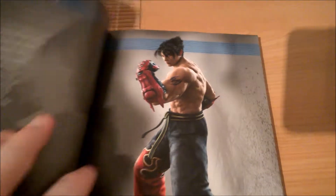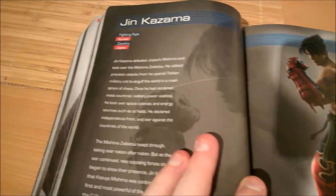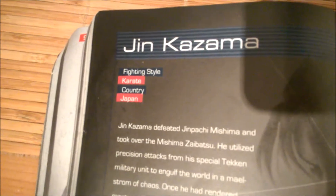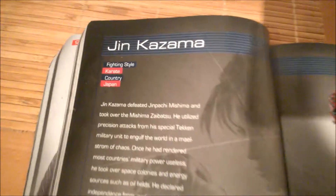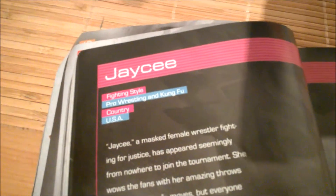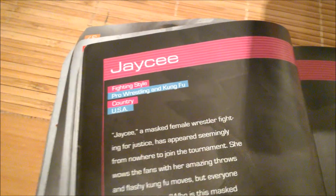And then this is like the default versions of the characters. You get a little bio of the character and their fighting style. This is Jin — the character I've been using since Tekken 3 — with his fighting style and stuff. And then you've got JC, AKA Julia Chang, and she's like pro wrestling and kung fu, and in contests like UFC.